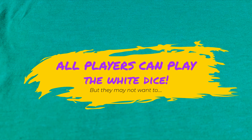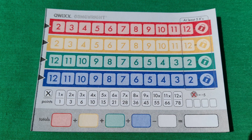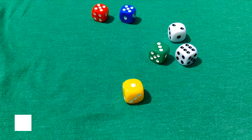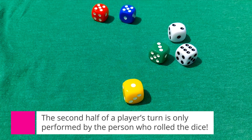When the white dice are added up, all players can choose to cross out a number but they don't necessarily have to. For example, if it is early in the game and a seven is rolled, you may not want to cross out that seven because you have so many other numbers that you would not be able to mark out later.